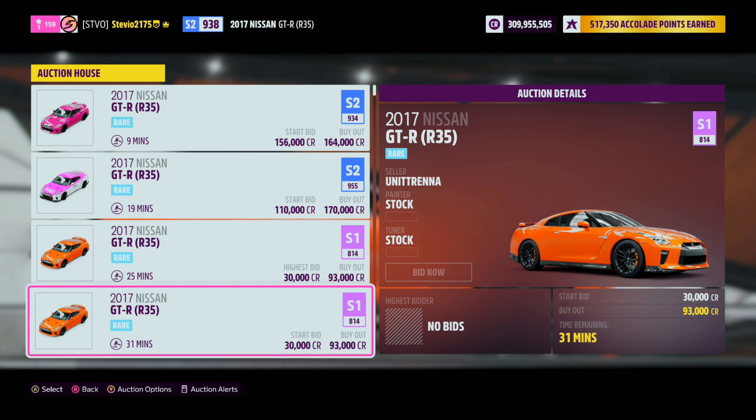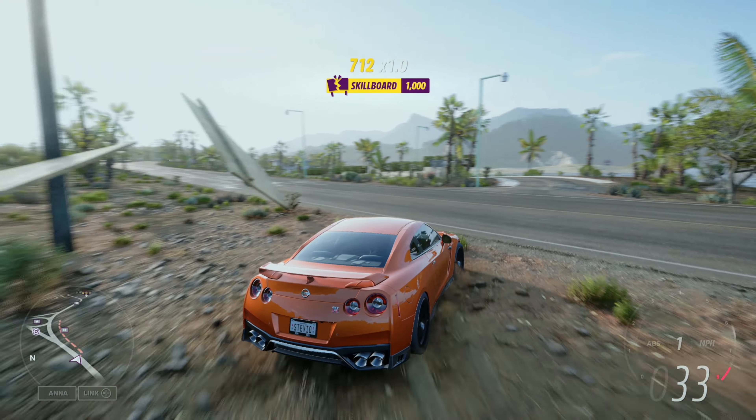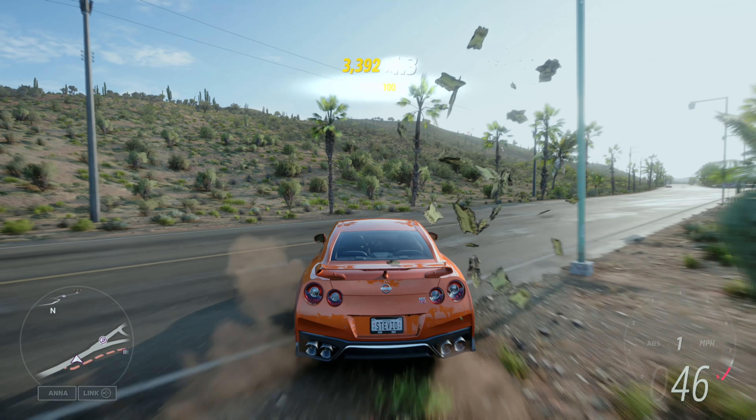First things first, get the car at the auction house — it's the cheapest there. And then pretty much go to the highway area and just smash everything that you possibly can.